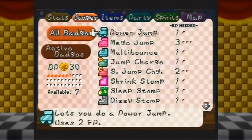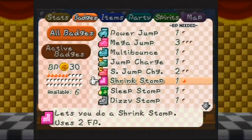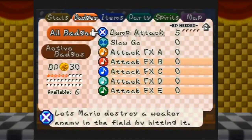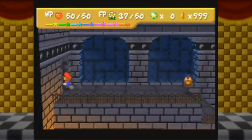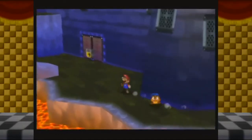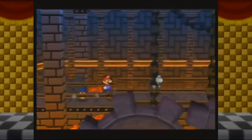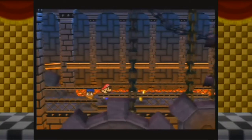Now that I take care of that, let me go ahead and do some more stuff with my badges. I want Shrink Stomp, because it's fun. And let's have some real fun — let's equip Bump Attack. This lets Mario destroy a weaker enemy in the field by hitting it. Check this out. And that is the Bump Attack badge!